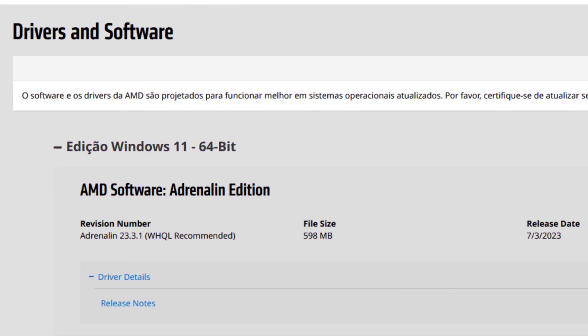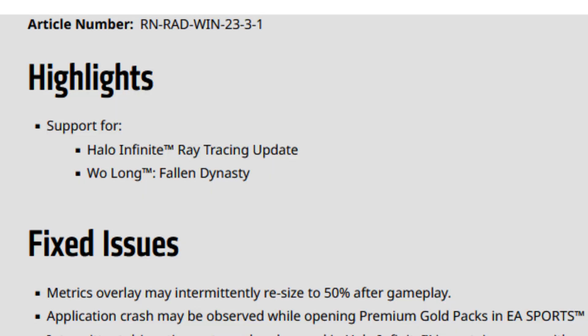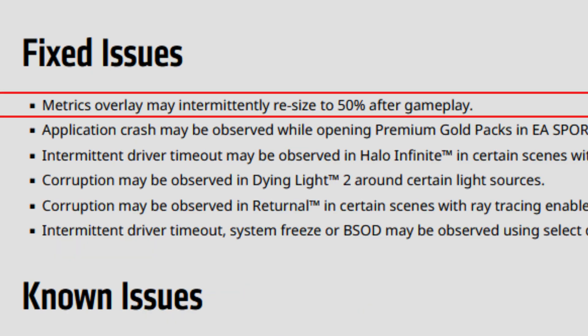They are also WHQL signed once again, so they are kind of certified by Microsoft, and they are WHQL recommended as well, which is nice. Before telling you the performance differences and all the other things, let's start with the usual release notes. The first highlight is support for Halo Infinite ray tracing update, meaning you can now use ray tracing on your AMD GPUs on Halo Infinite — finally — and Wo Long: Fallen Dynasty support as well. As for fixed issues, the metrics overlay may intermittently resize to 50% after gameplay.